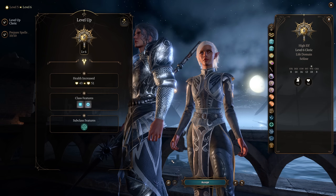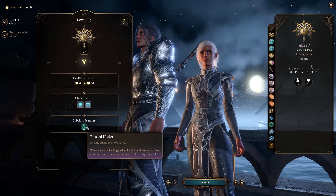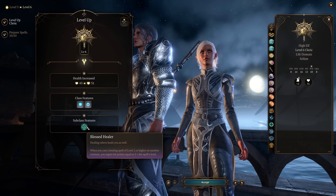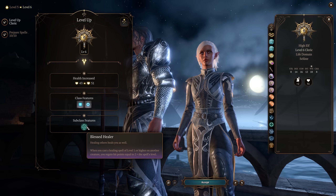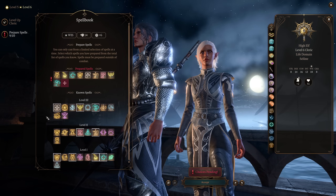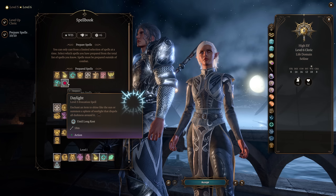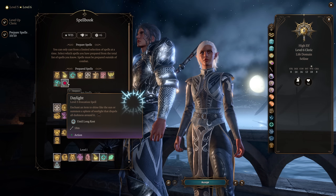At Life Cleric 6, we get another Channel Divinity Charge — another Preserve Life — and we get Blessed Healer, which means whenever we heal someone with a level 1 or higher spell, we also regain hit points equal to 2 plus the spell's level. Lots of good stuff with Life Cleric — lots of different healing options. We can also take Daylight here and call it Moonlight, basically enchanting an item or creating a sphere of light. Vampires beware.